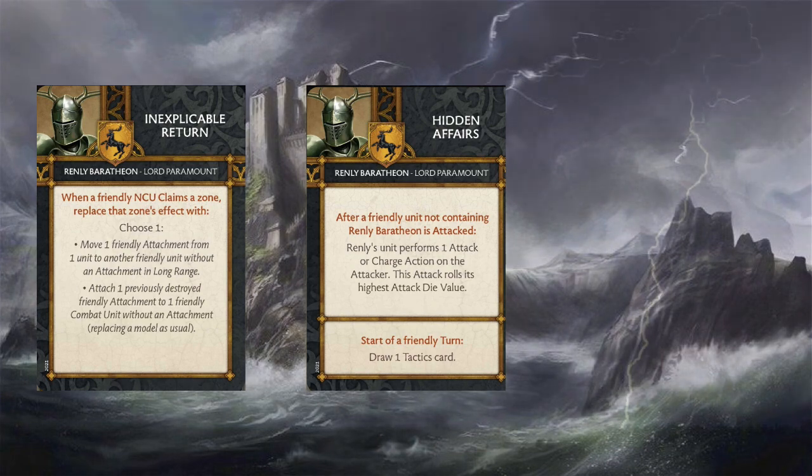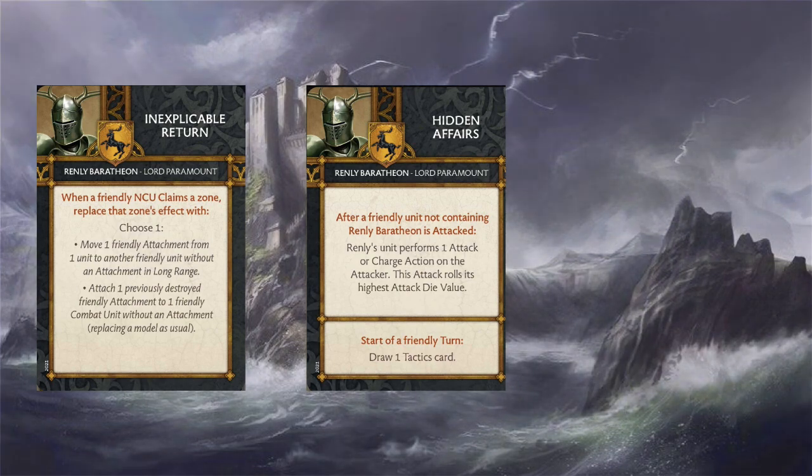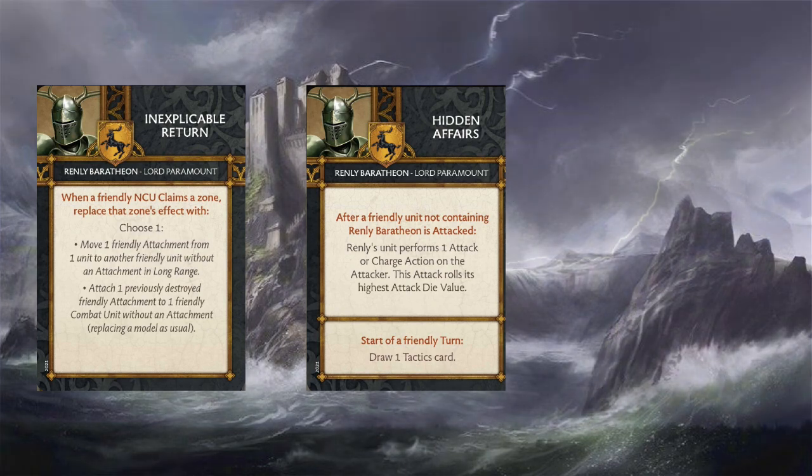Hidden Affairs is interesting: after a friendly unit not containing Renly Baratheon is attacked, Renly's unit performs one attack or charge action on the attacker and rolls its highest attack die value. Alternately, at the start of a friendly turn you can draw a card if Renly isn't around — kind of a get-out-of-jail-free card. With Renly in the Thorn Watch, this is pretty decent because they're threatening for both shooting and charging. If they're playing the flanks, getting side Sundering shots is very effective — getting shot with Sundering arrows can drop a 3-plus defense save down to 5-plus.